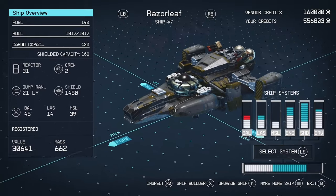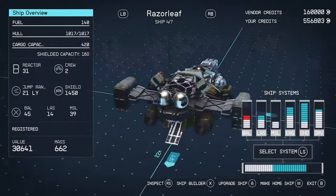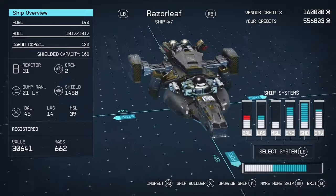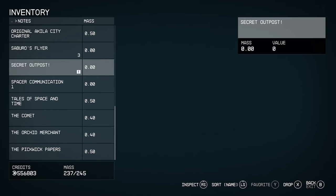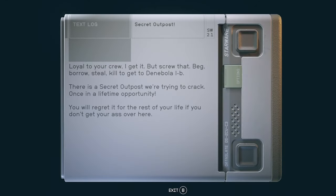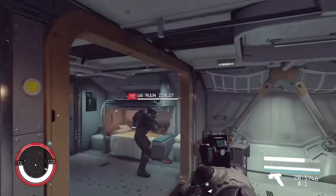And here we are at the very top of my list — it's the Razor Leaf. I can hear what you're saying: 'Echo, how can this one possibly beat the Narwhal?' Well, there are multiple reasons. One, it's very fast. Two, it has great shields. Three, it's completely free in the Mantis quest line. And four, pirates run from this ship. Yes, the Narwhal is better in many aspects, however you can upgrade the Razor Leaf and it will always have one benefit the Narwhal can never get.